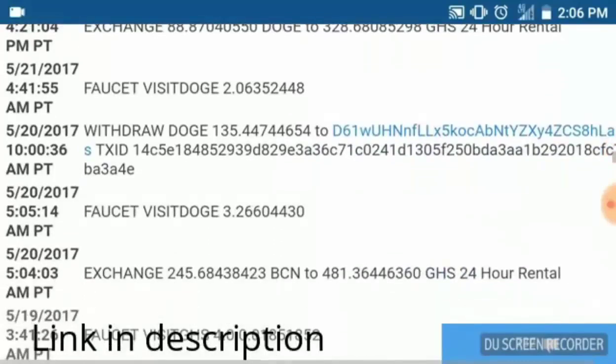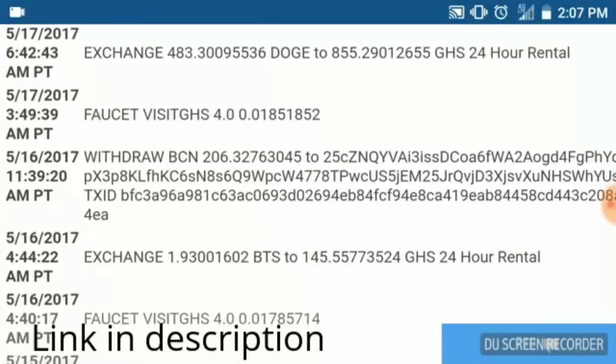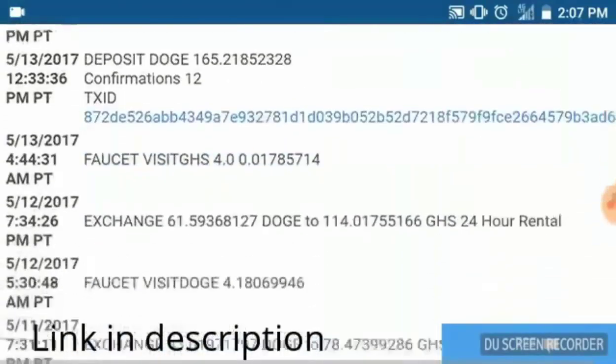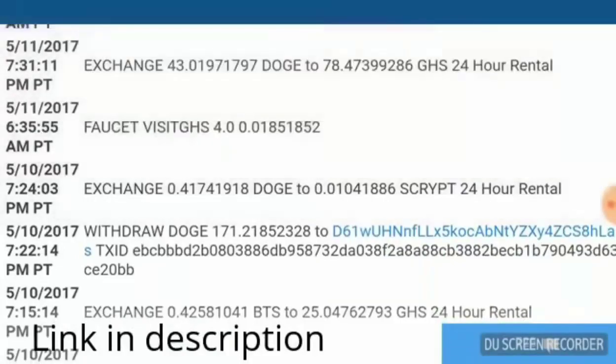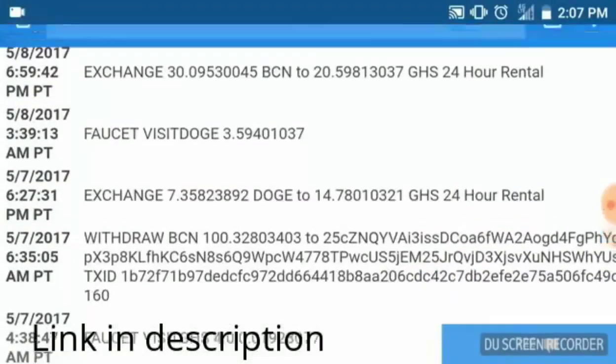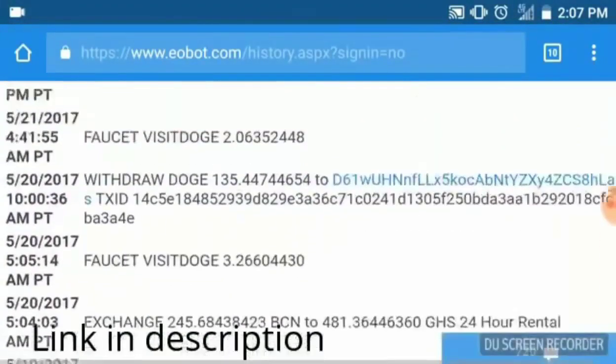Withdrawals are very much possible. Here's a withdrawal of 135 Dogecoin — I withdrew that to Poloniex. I withdraw all my coins to Poloniex, except for Bitcoin, Litecoin, or Ether, which I send straight to Coinbase. There's also a BCN withdrawal of 206, another 103 BCN, another 171 Dodge, and another 100 BCN.